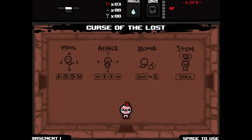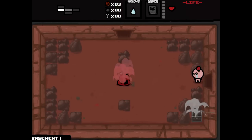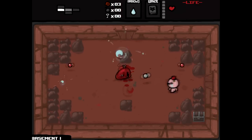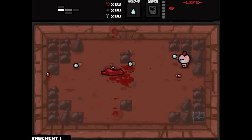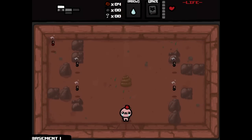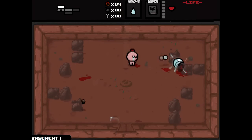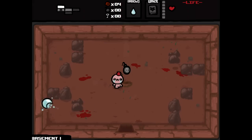So let's see if I can change that a little bit. We will start out with just the one heart, which makes it a little difficult off the bat. But we start out with the Book of Belial, which for one room gives us massive damage. Should be something that's relatively normal for a Binding of Isaac game.